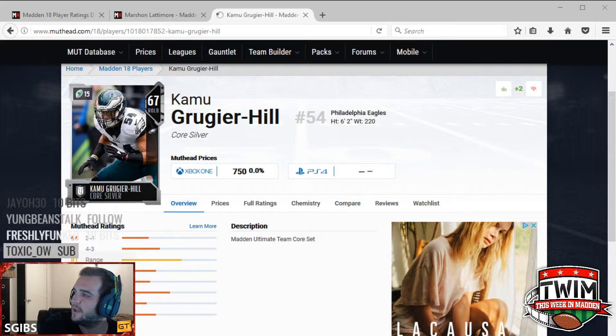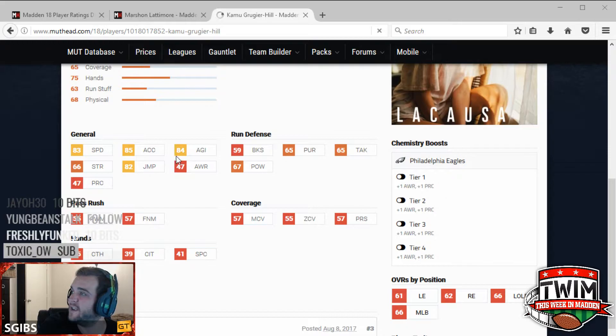Looking at some of his key stats, you're going to see 83 speed, 85 acceleration, 84 agility, and also 82 jump. That's going to get him on the field and give him the ability to make quick decisions out there. He's going to be able to at least be in on a play because of his speed.